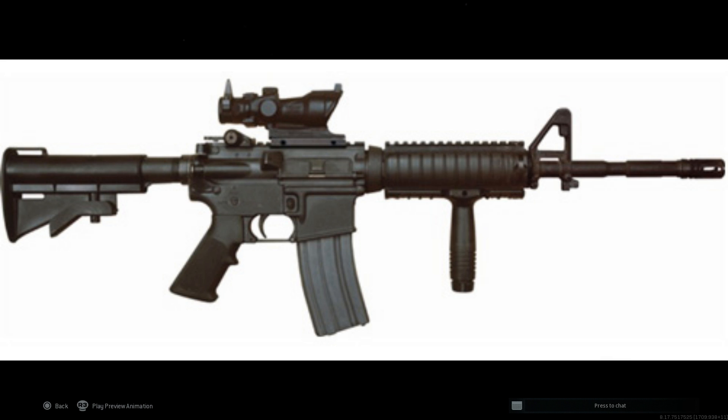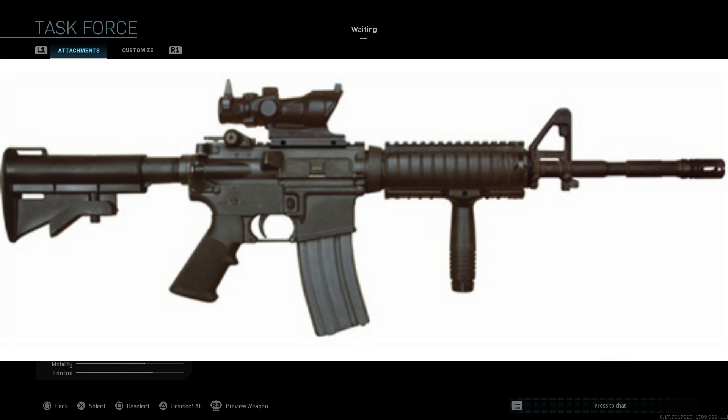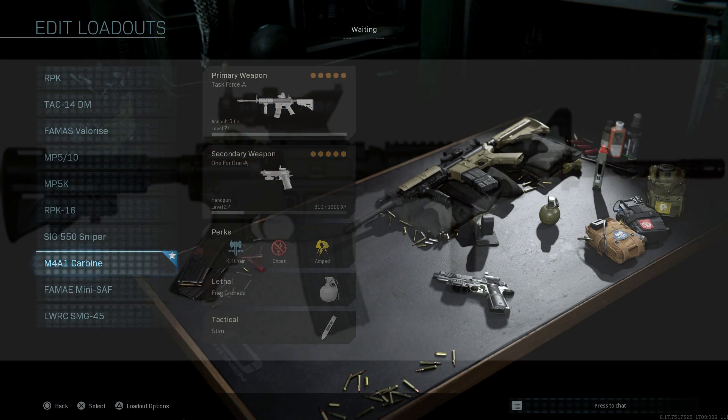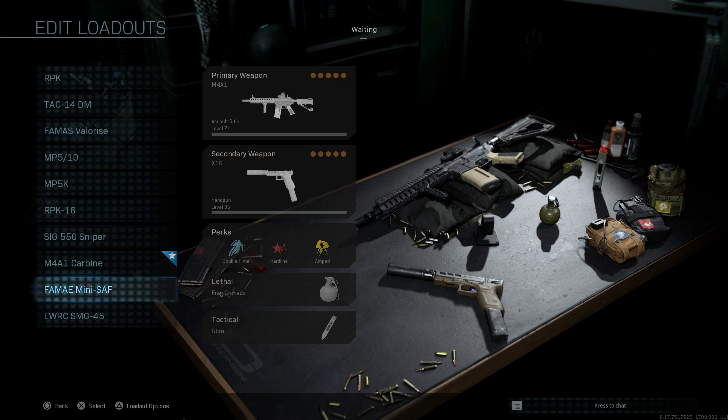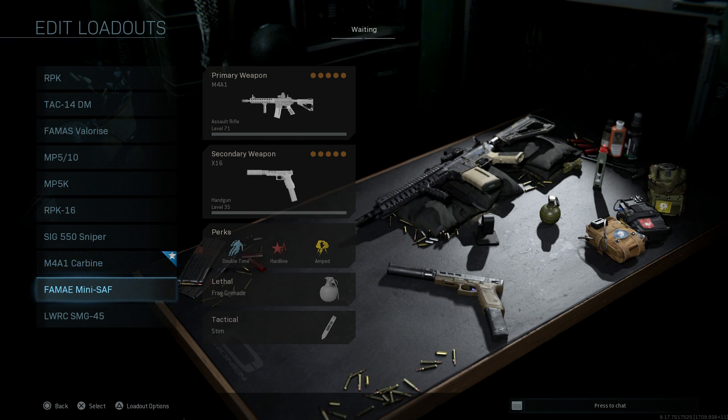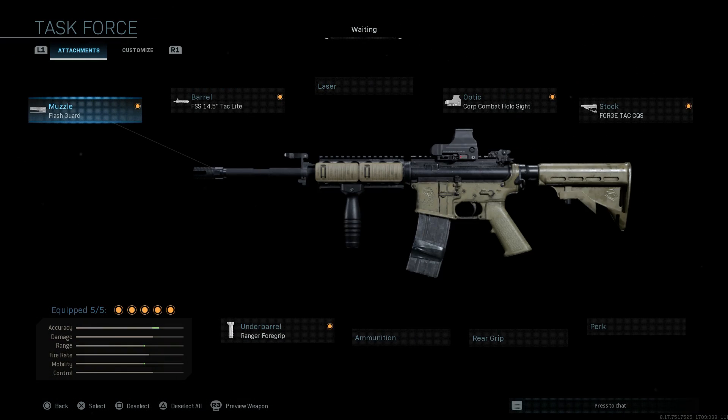This is the final design for the classic M4A1 Carbine using the Task Force Blueprint. Comparing our Task Force build to the same attachments on the base M4, you can see the significant cosmetic differences — specifically the rail system, barrel, lower receiver, buttstock, and magazine.